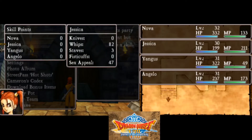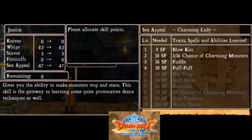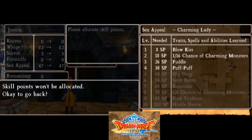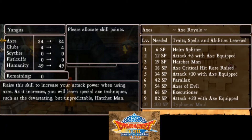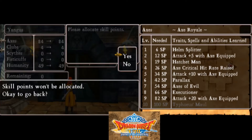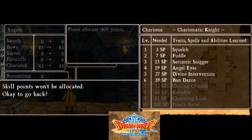I got some skill points with Nova. Jessica got Queen's Thong and attack plus 25 with whips, and Puff Puff — which I really don't care about. Also, there was a white bar on the left so I transformed the screen to cut it out, but I cut it out too much. Yangus got Executioner and plus 20 with axes. Angelo didn't get Shining Shot yet, but he got plus 25 and Band Dance, whatever that is.